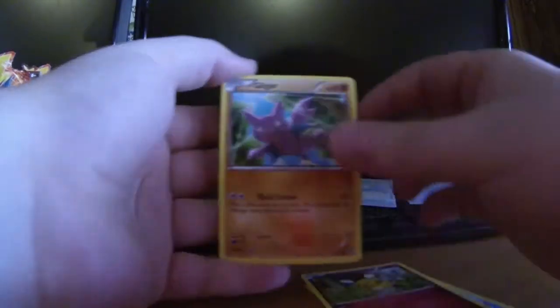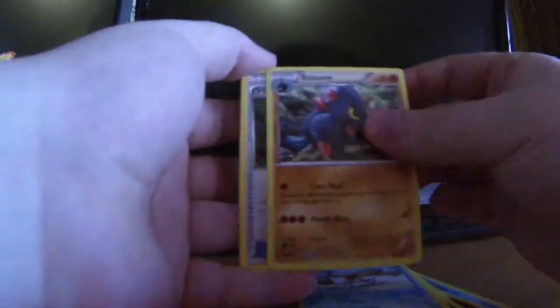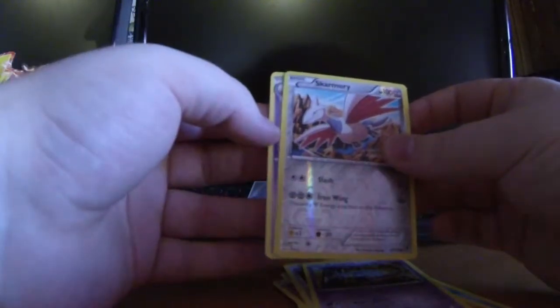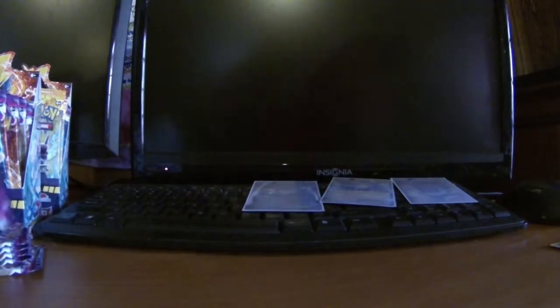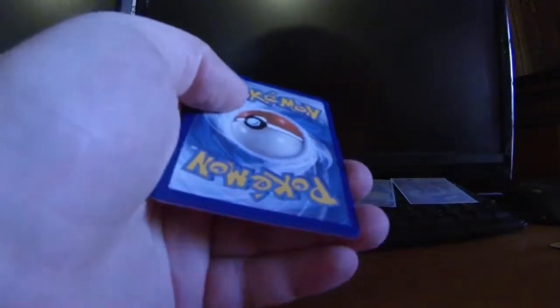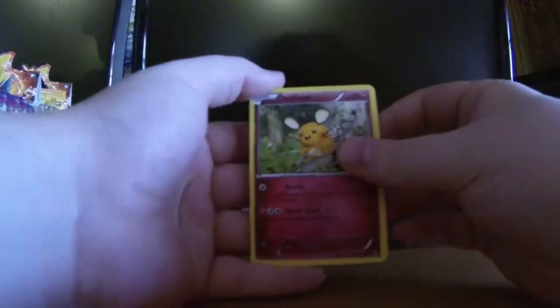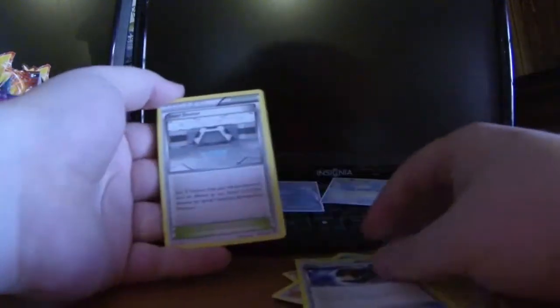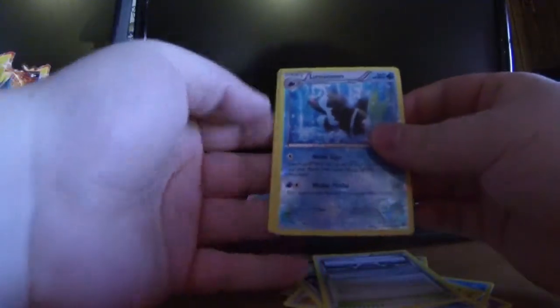We have Luvdisc, Dedene, Gligar, Dino, Crabby, Boldore, Trick Seeker, Lampent, reverse hollow Skarmory, and our rare is not another ultra rare — we got a Musharna. Looks like we've got about eight packs left or so, still doing pretty good. We have Dedene, Litwick, Frillish, Helioptile, Purloin, Professor Sycamore, Paddle, Professor Sycamore, Steel Shelter, a reverse hollow Lumineon, and our rare is just a Patchirisu.